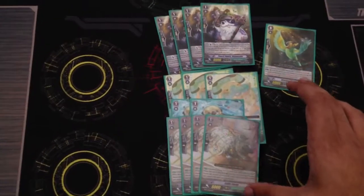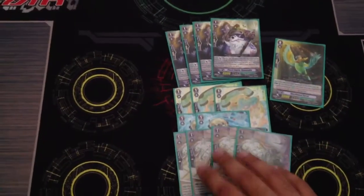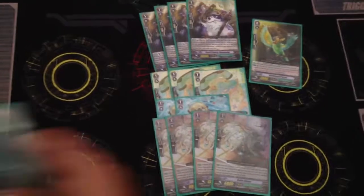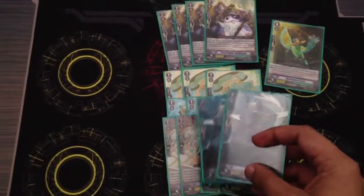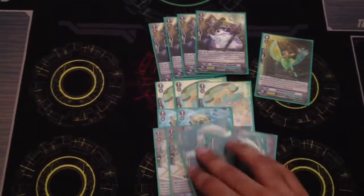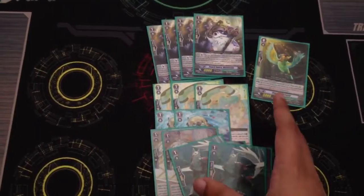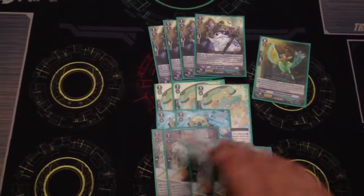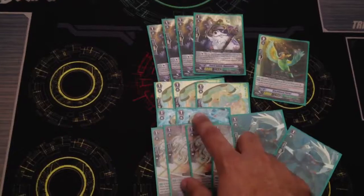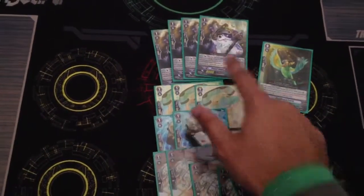I run 4 perfect guards because with the amount of hand that you can generate, why not run 4. And then finally I run 2 Silverwolves. Silverwolf is basically my ride target, because I pretty much don't want to ride any other Grade 1 in my deck. I'll ride my perfect guard if I have to, but I'd rather have Hamasuke, Duckbill, and the others as rearguards.